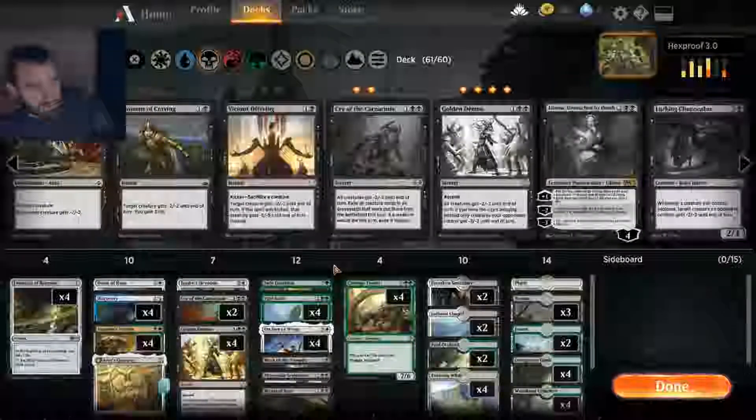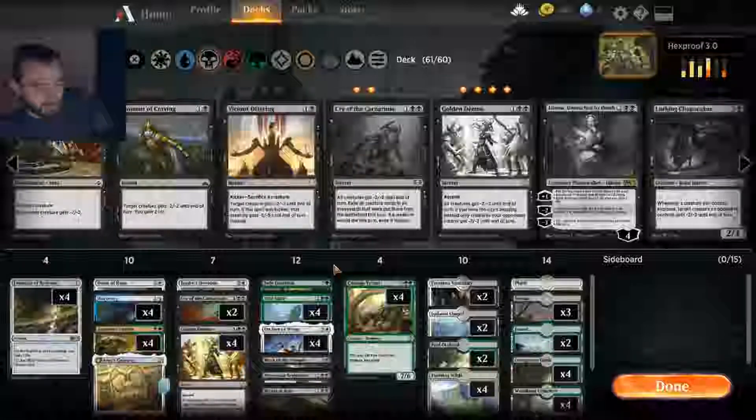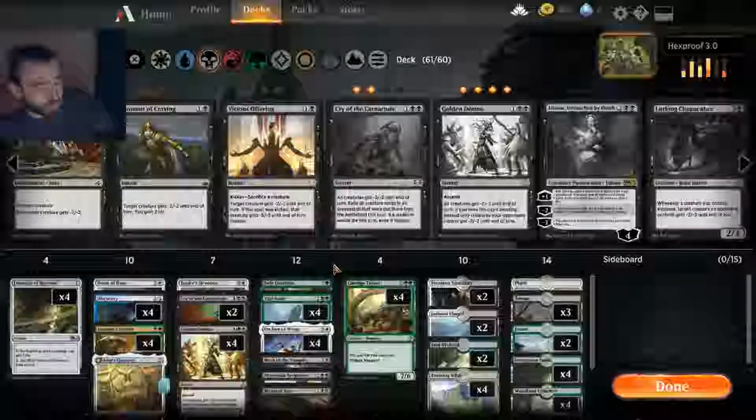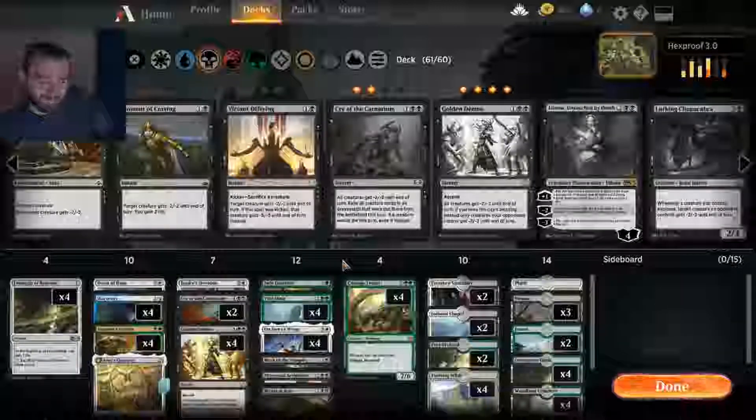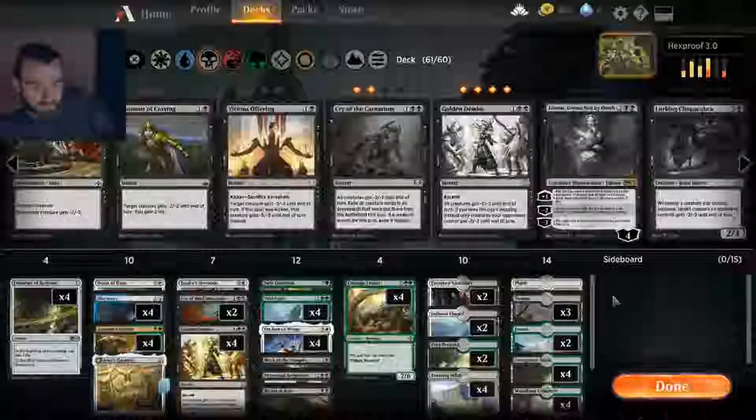So if we can just get on board versus Mono Red, we're most probably gonna win. Because we have so much life gain, but getting there though — not too easy. Let's see how we fare. We're doing Ranked, of course.